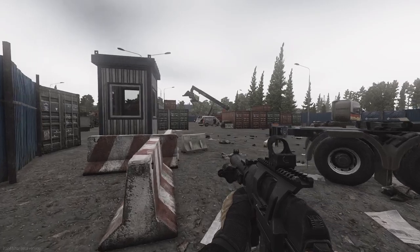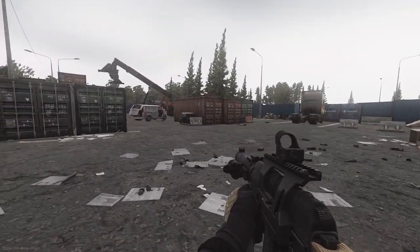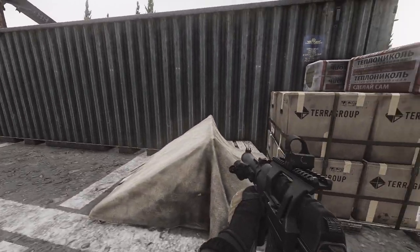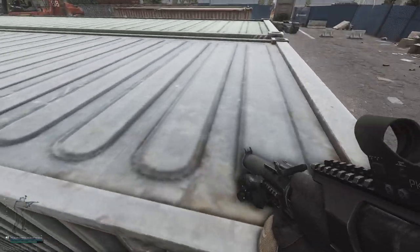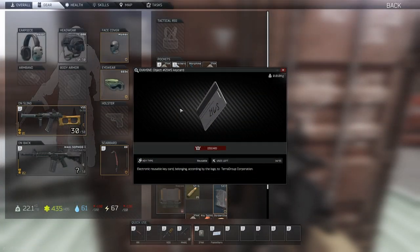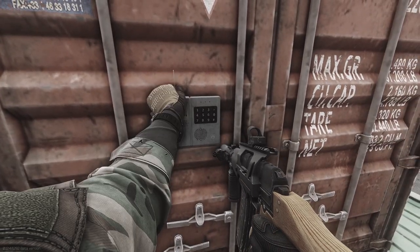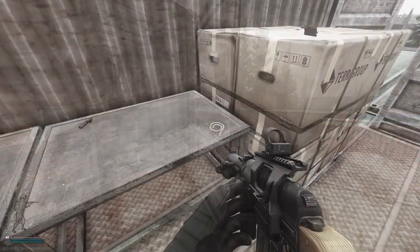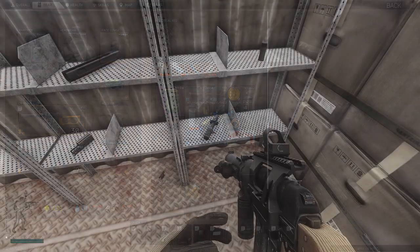The next secret loot location is inside the container storage area outside the mall. You can access the container by using the new makeshift ramp right by the front of the container. Remember, you'll need the power to be on before you can access this container. For this one you'll also need the 2 1WS keycard, which has 15 uses just like the 1 1SR keycard. Right now it's also incredibly expensive on the flea market, but I'm sure it will reduce over time.